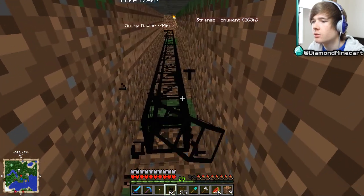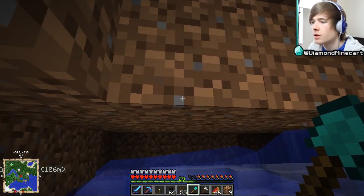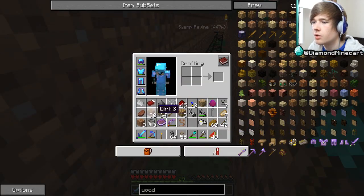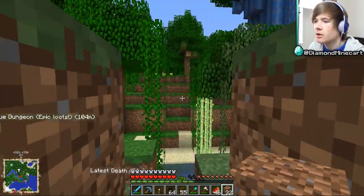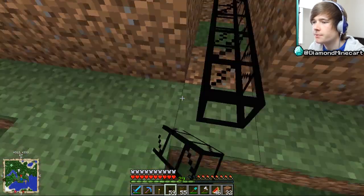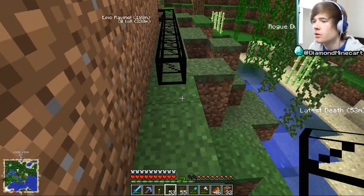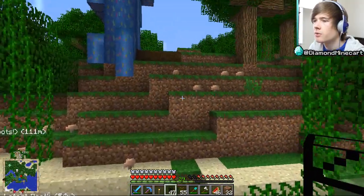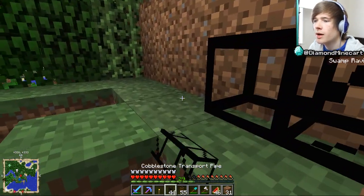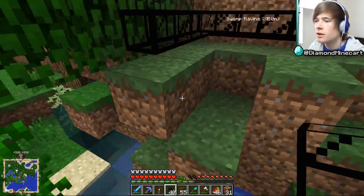I'd like to keep this underground, so I'm going to dig these up and see if I can get it going all the way underneath. The world has other plans and there's a big ravine underneath, so if we bring it round here that should still look quite neat. I'm not sure if the texture is missing — this doesn't look like cobblestone pipe to me, but we'll find out.